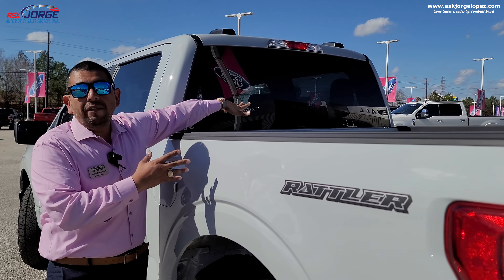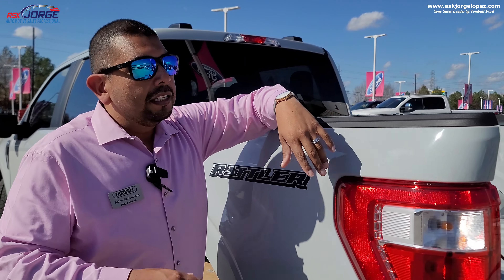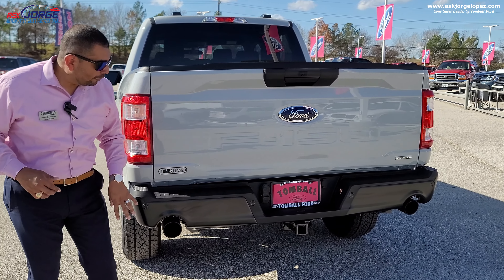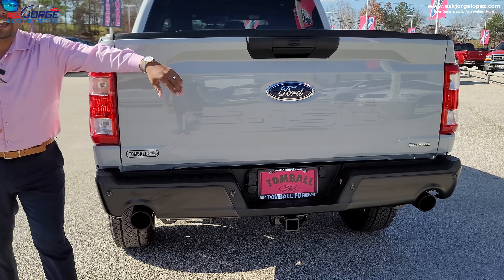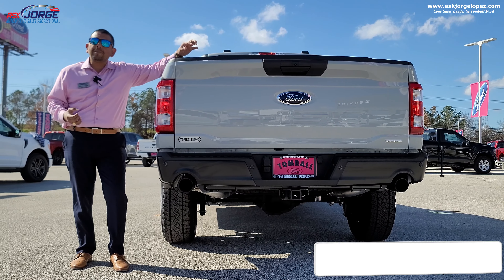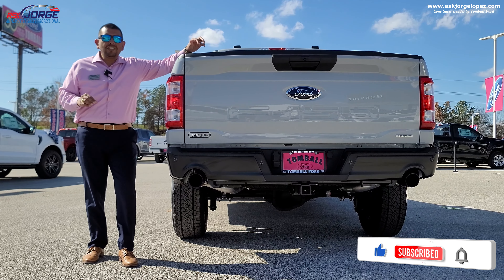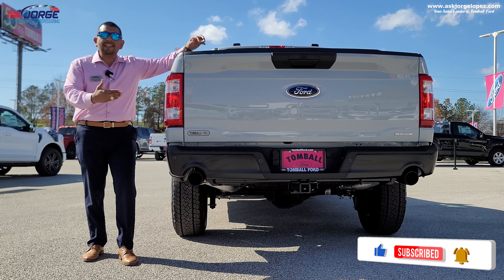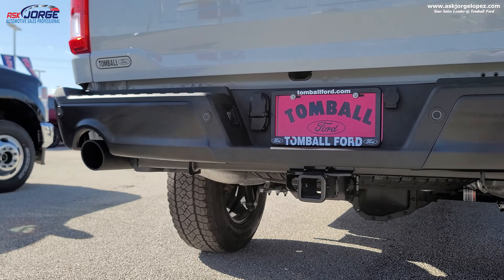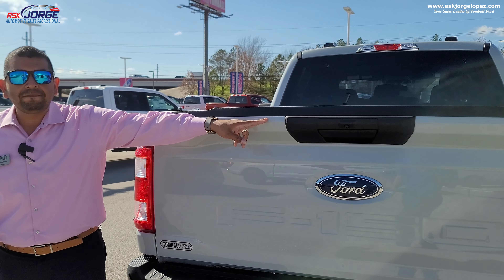We've got privacy glass, which is standard on the Rattler package, and also the defroster. There's no bed liner just yet on this truck. What I love out back is the dual exhaust tip, which is basically styled after a Ford Raptor or Ford Tremor — that's a really cool touch on a budget-friendly F-150 to see that kind of exhaust tip on both sides. You've also got your backup sensors, the tailgate, and your backup camera.